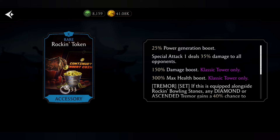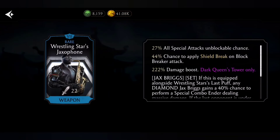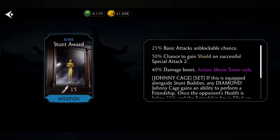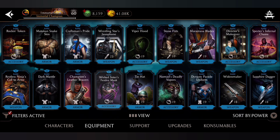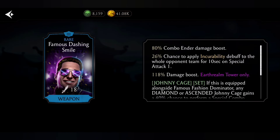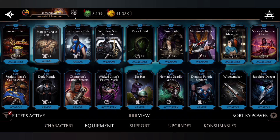Ranking these from 1 to 10 isn't entirely fair since all of them are super OP in their own right. I also considered gears like Craftsman Sprite, Wrestling Star Saxophone, Matricon Sneak Skin, Stunt Award, Champion's Leather Braces, Dynasty Parade Uniform, King Cobra Belt, the rare brutality piece of Shang Tsung, Big Sister's Mask, and Famous Testing Smile — all great gears that just couldn't find a spot in this top 10.